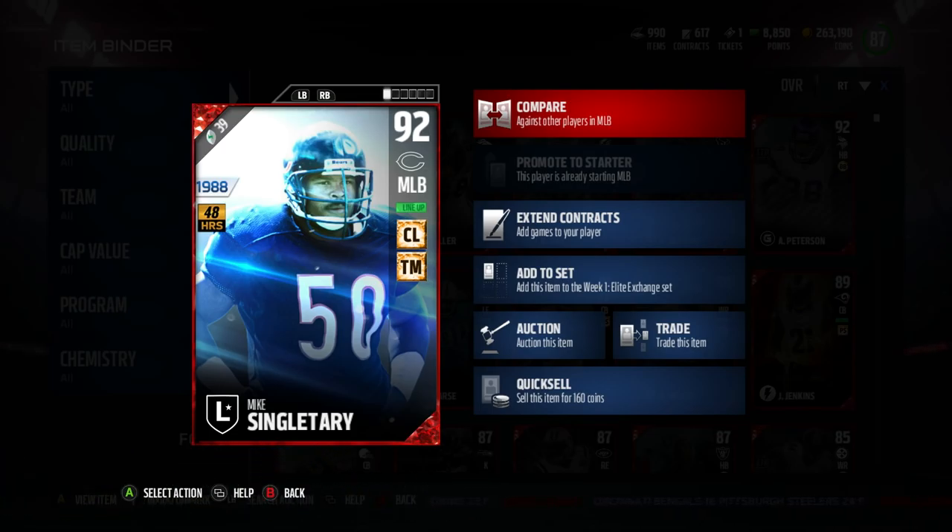We are giving away this card along with the Ricky Williams that just came out this weekend — the link is in the description. I'm also giving away the new Team of the Week, Melvin Ingram. That will also be in the description, so if you guys want to win some cards, make sure you go check out the link. Enter and you could be one of the ones chosen to win these cards. Also subscribe if you're new.